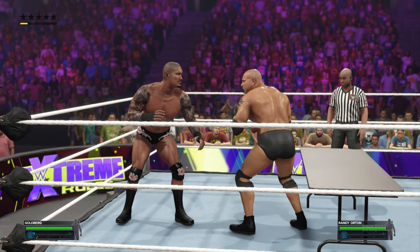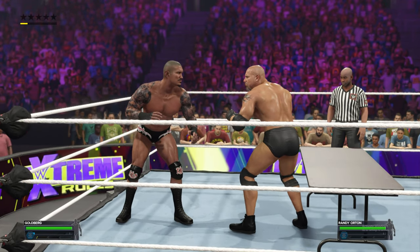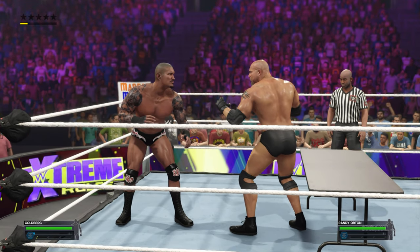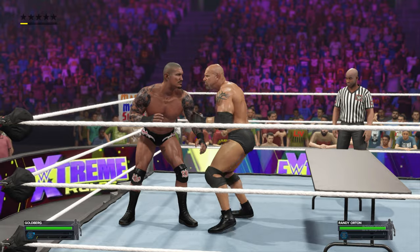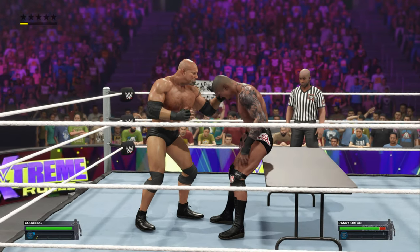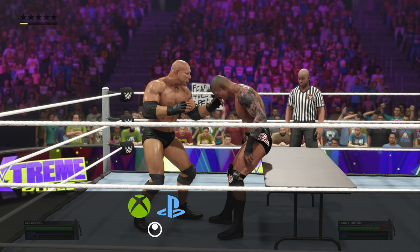In this video, I'm going to demonstrate how to lay someone on the table in WWE 2K23. To lay someone on the table, the first way is to Irish whip them into the table. Once you have done that, move your right stick up on PlayStation and Xbox, and press Ctrl plus I on PC.